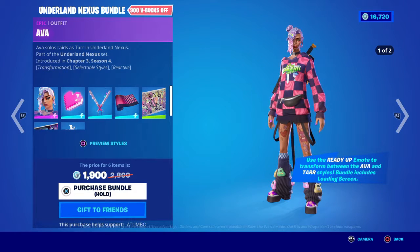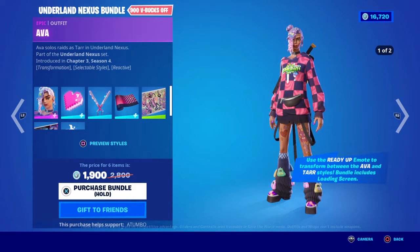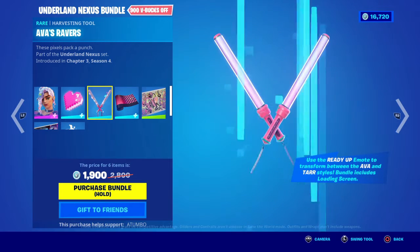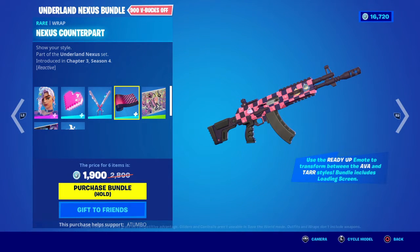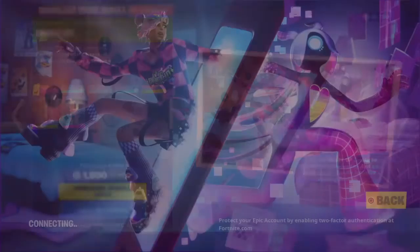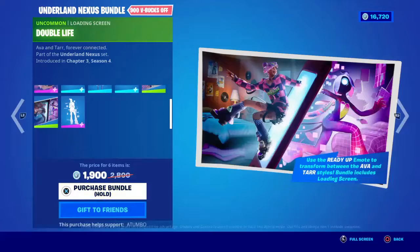And then there is this one, which is pretty much the human world version, or the IRL version, and then the in-game version. So that's Ava, the Tars Heart. And then there is Ava's Ravers, and then the Nexus counterpart. And we have the Ava's Adrift — we got double-loaded screens? This is the first! I don't think we've ever had double-loaded screens before.